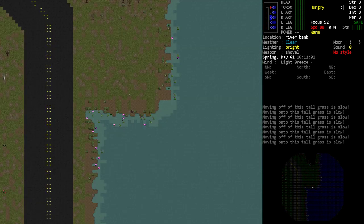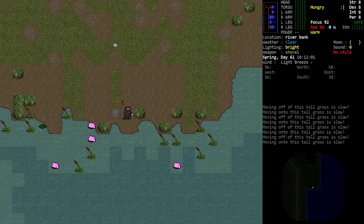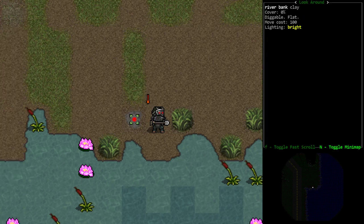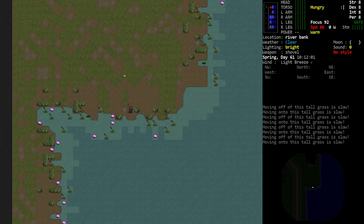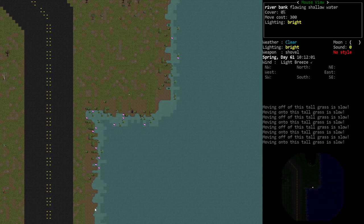The first method is to head over to a nearby river. What clay looks like depends on your graphic settings — which tileset you use or ASCII. On riverbanks, just look for a tile that says clay. With the tileset I'm using, the undead people tileset, it looks like that. If I zoom out, we've got clay, clay, clay all over — quite a bit of it. So it should not be difficult to find a clay deposit along a riverbank.